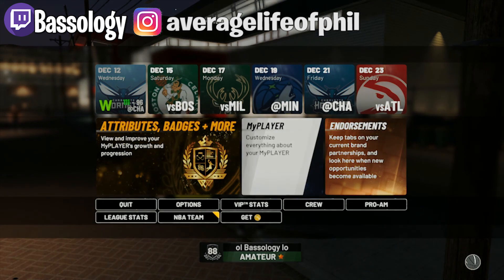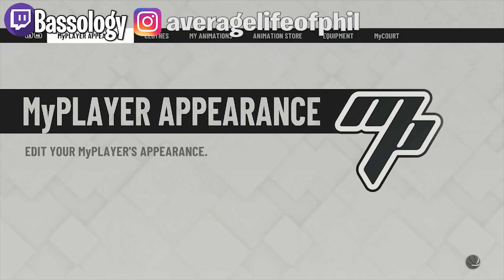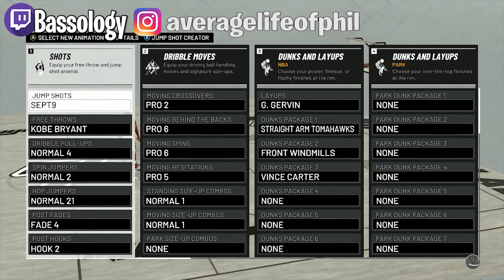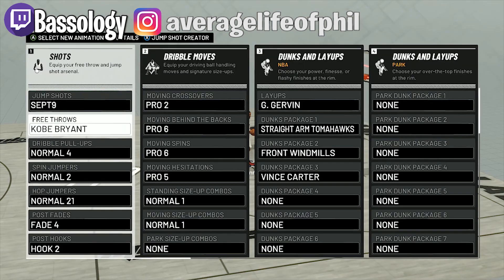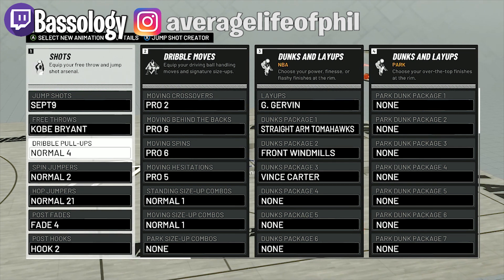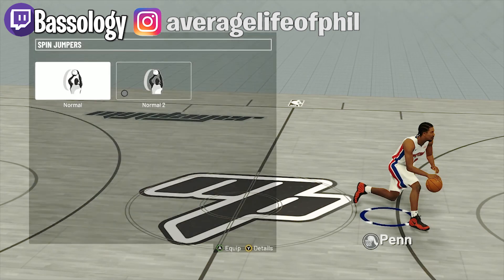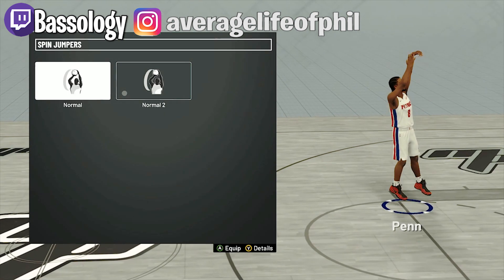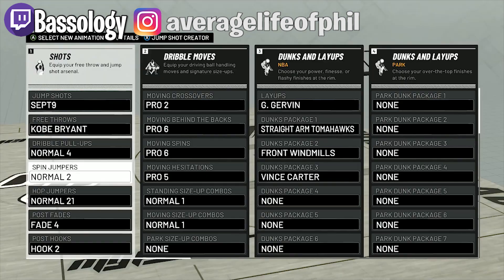Let me show my signature styles. As far as the gameplay, it's a lot better than last year. I've been playing My Career on Hall of Fame and it's been a total grind — I like some of the stuff, some of it I don't. Right now I'm using a custom jump shot; my free throw was Kobe Bryant but I'm probably going to change it.